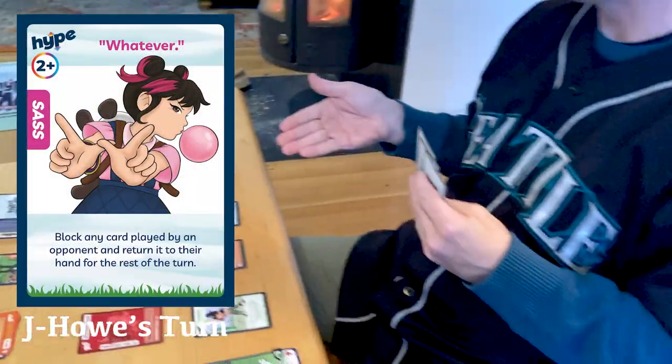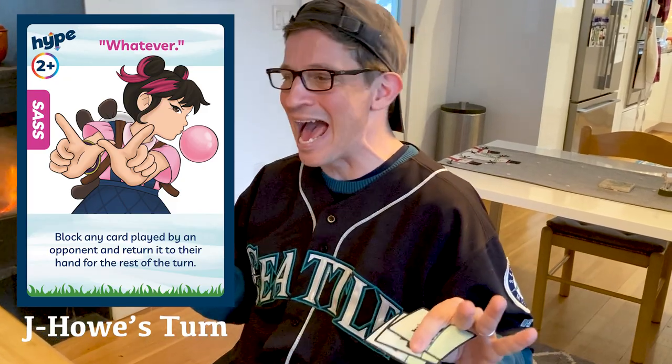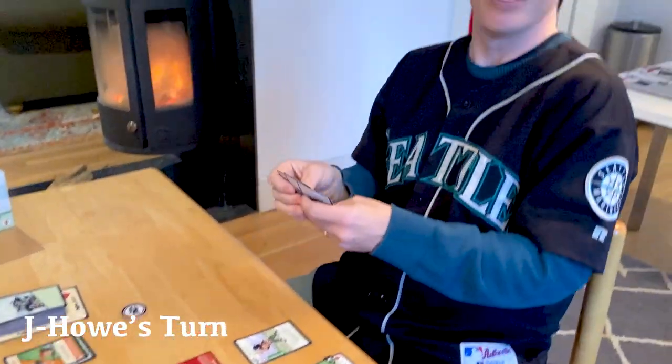J-How also has a sass card — Whatever — and plays it to block any card played by an opponent. You can chain sass cards like this. Whatever blocks Monkey See Monkey Do, and because Whatever also returns the blocked card to my hand for the rest of the turn, I get Monkey See Monkey Do back. Whatever goes to the discard pile, Monkey See Monkey Do is blocked so J-How doesn't get to copy my move, and that card goes to discard too.